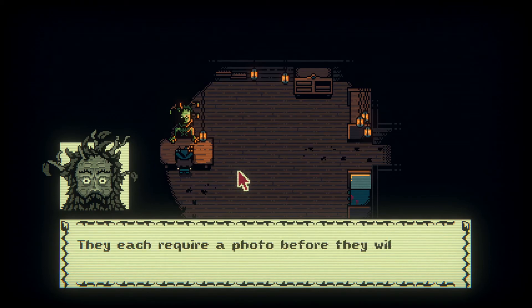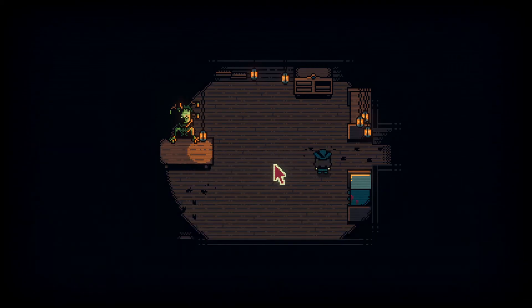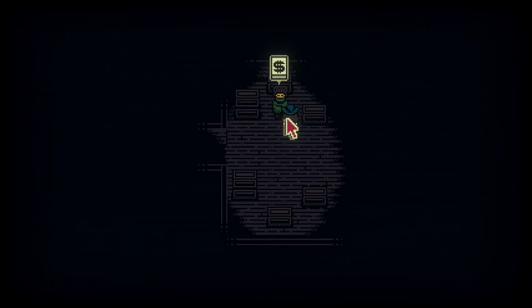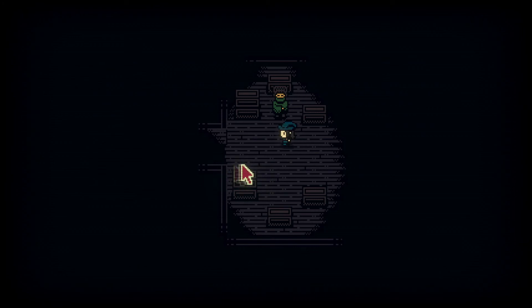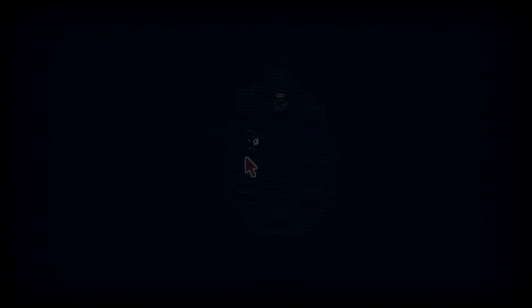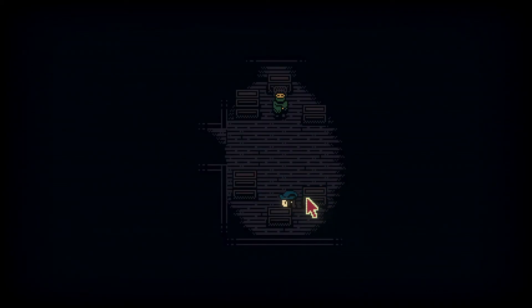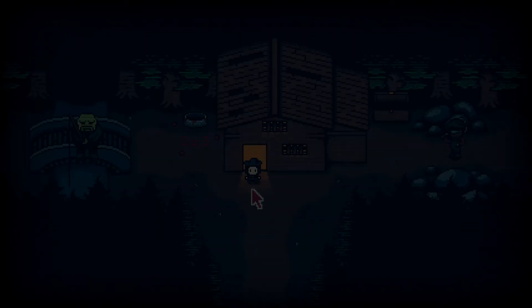How do I get my camera out? I don't know how to take a photo. How do I leave? Where's the exit? I thought the exit was down here. How do I get out of this place? Another room I'm stuck in. There we go, good. Can I take a picture of you?